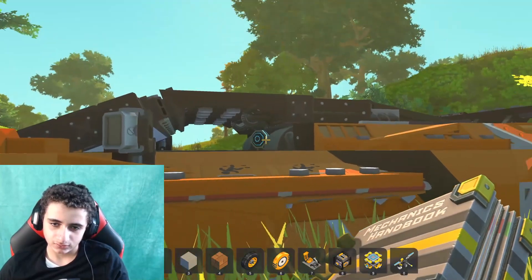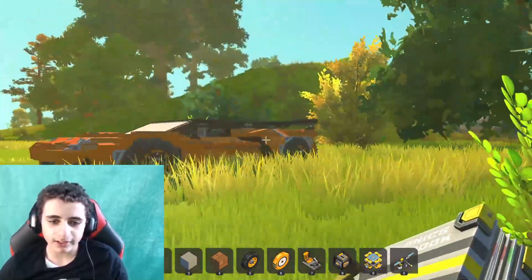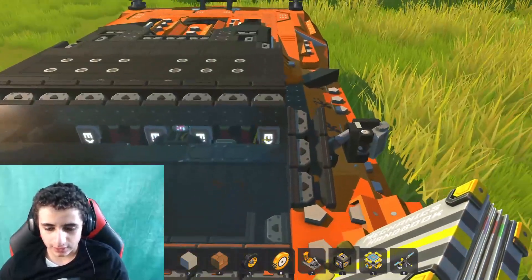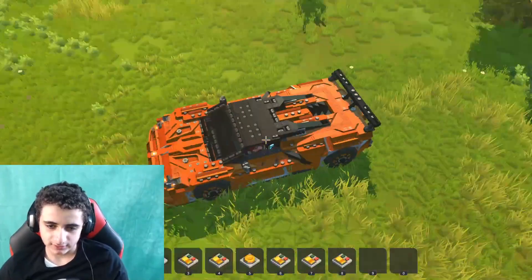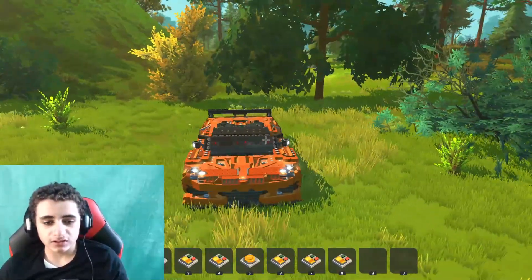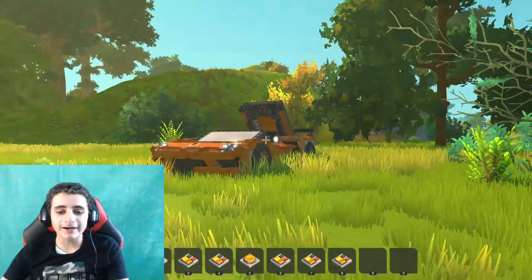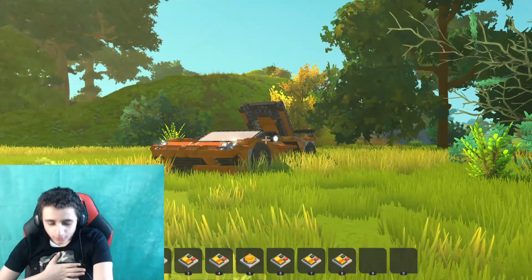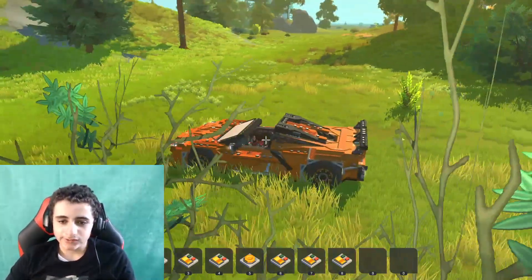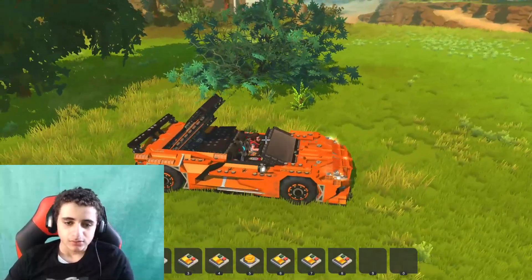This car is so beautiful — look at the body! It's better than my car's body by a trillion quadrillion times. Oh my god, it's so beautiful. Now let's rate it — let's get in. Number one: lights! Look — even the mirrors have light! Number two: oh my god, the roof comes off! I can't breathe — how is this so cool?!